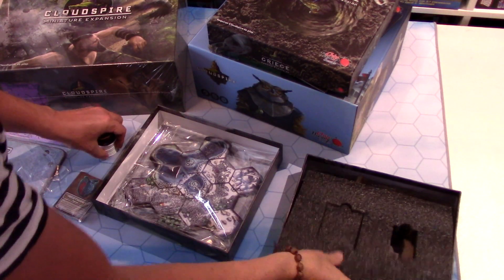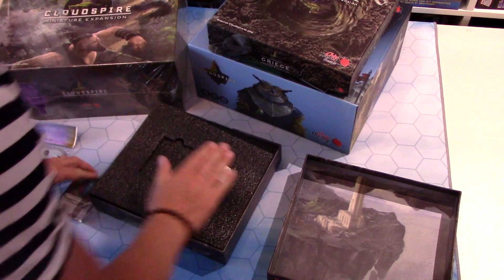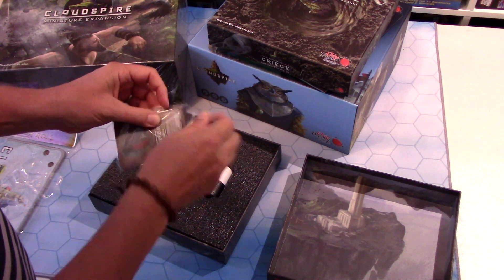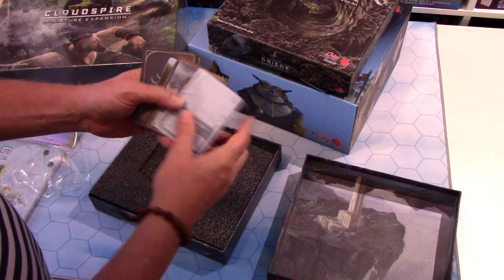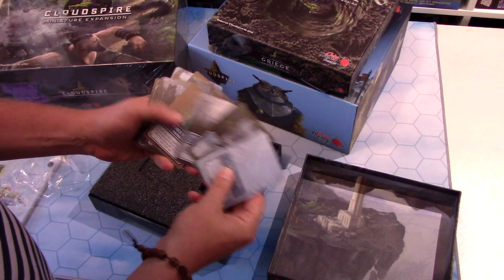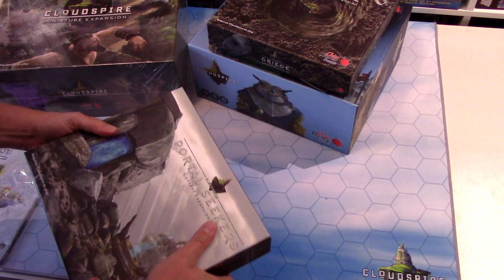A weak point ability means: instead of attacking, this unit may remove the top two upgrades from an adjacent spire — lovely. And we've got extra cards as well: relics and events. Relics are things you can discover underneath landmarks, and sometimes defeating units will give you a relic. Events are environmental effects that affect everybody in the game — well in with the theme of the environment. Portal Seekers is cracking — as if you needed more content.